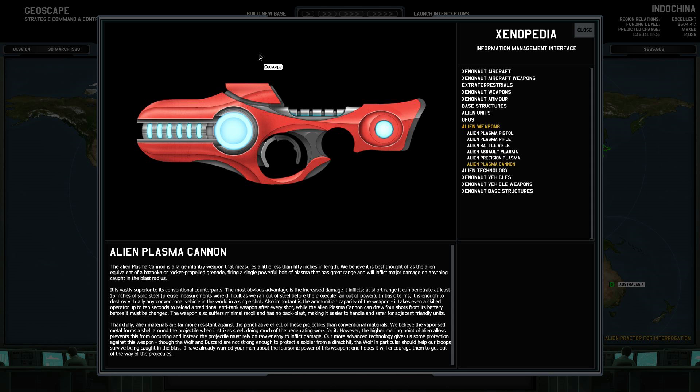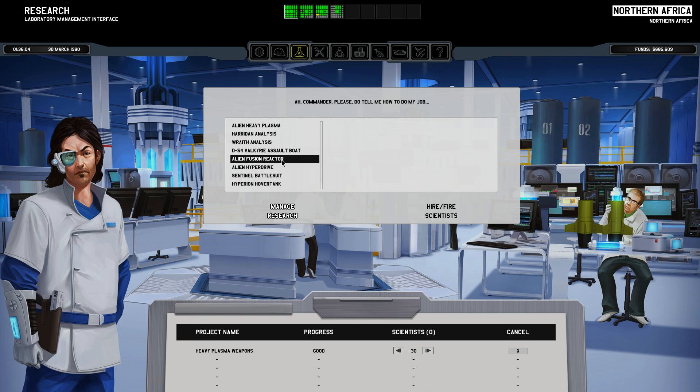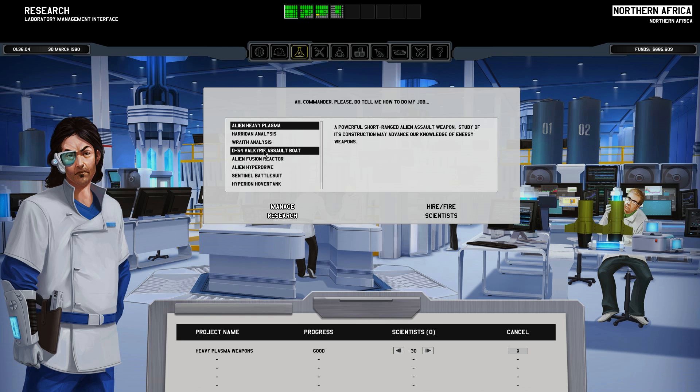I've already warned your men about the fearsome power of this weapon — hopefully it will encourage them to get out of the way, and encourage you to come up with something more awesome to send back to the aliens. The Chinese team have been working on reverse engineering alien weapons, so alien heavy plasma is a good choice for them to research next. We also have the alien fusion reactor — an alien toroidal reactor capable of sustained reactions outputting huge levels of power.